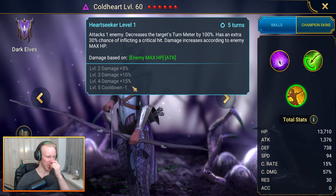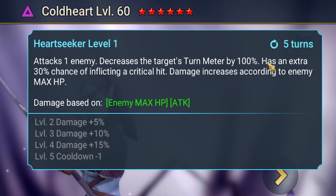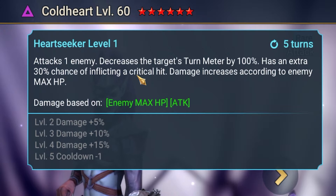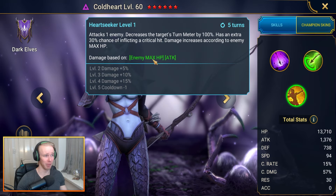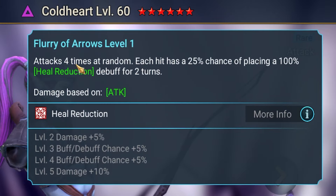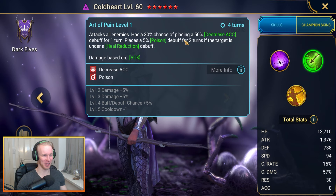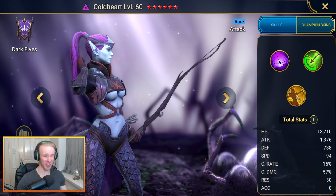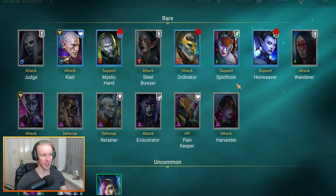The A3 can be booked down to a 4-turn cooldown, attacks one enemy, decreases the target's turn meter by 100%, and already has an extra 30% chance of inflicting a critical hit — so you only need to build her with 30% crit chance. Damage scales off enemy max HP, so she hits for millions. Her A1 attacks four times at random, and the A2 attacks all enemies with a chance of placing decreased accuracy and a 5% poison debuff for a couple turns if the target is under heal reduction. Everything is good on this rare.